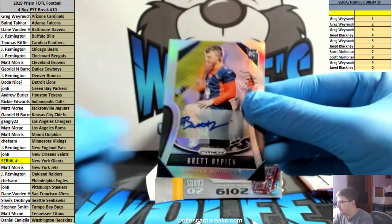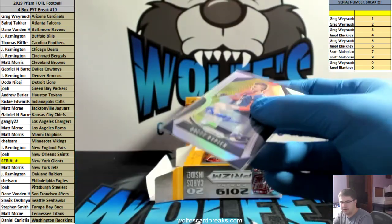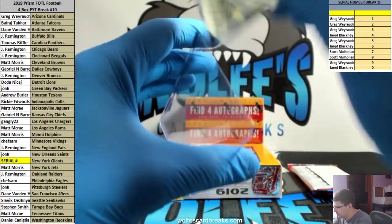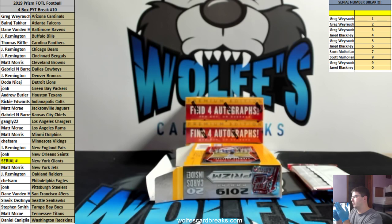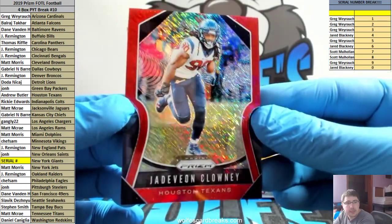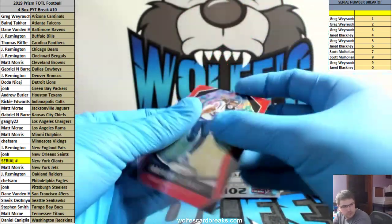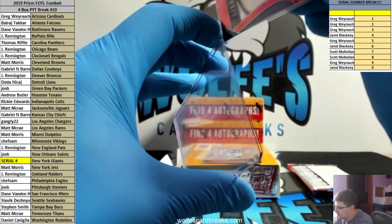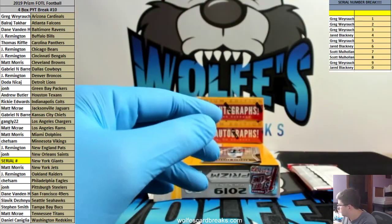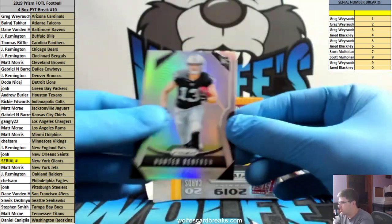Up next, Brett - a rip in for the Broncos. Who are they facing right now, Scott? And Clowney for the Texans - First Off The Line red shimmer, 12 out of 15. And silver hunter - a Renfro, can somebody tell Eric?